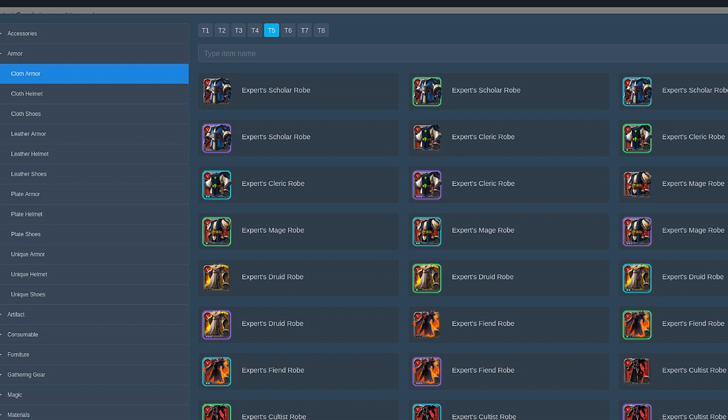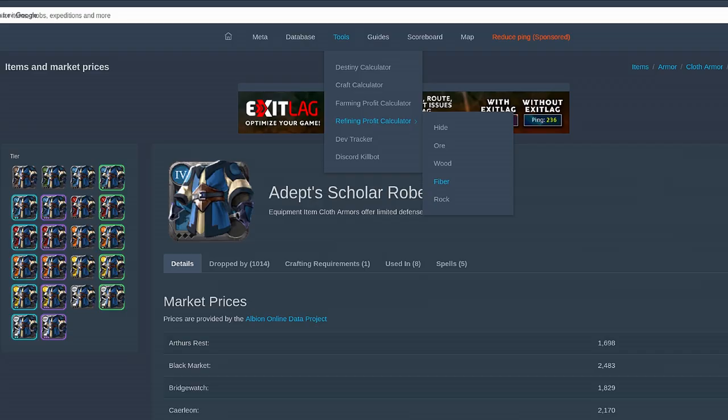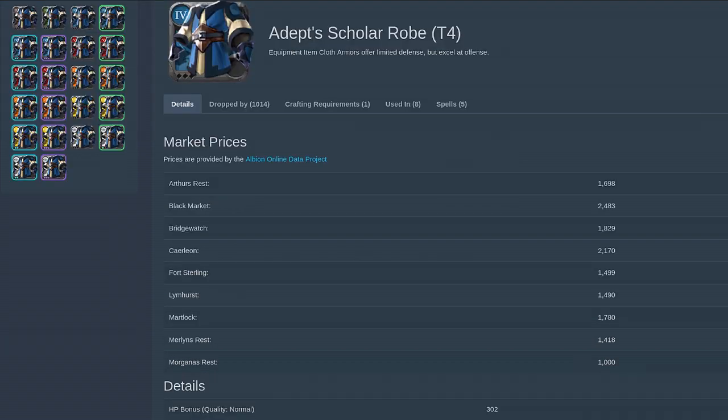We recently discovered this website which is a golden mine — you can search for any item in their database, you can even look for real-time prices. It's really amazing. I'll put the link in the description. We used this website to figure out where is the best place for selling robes.